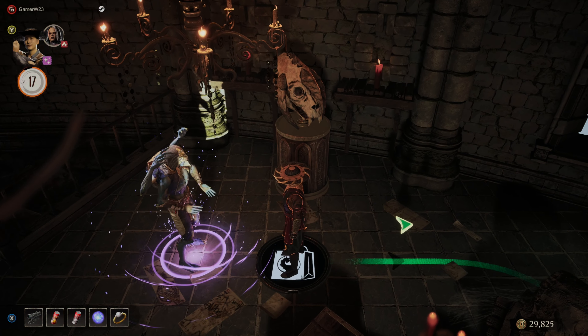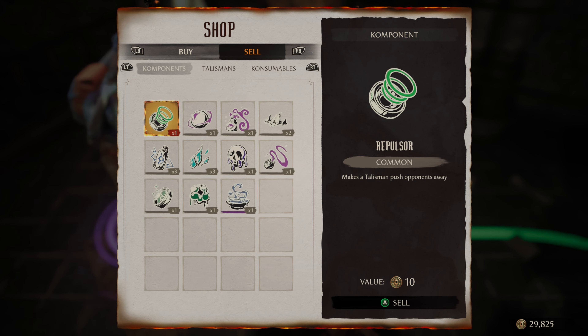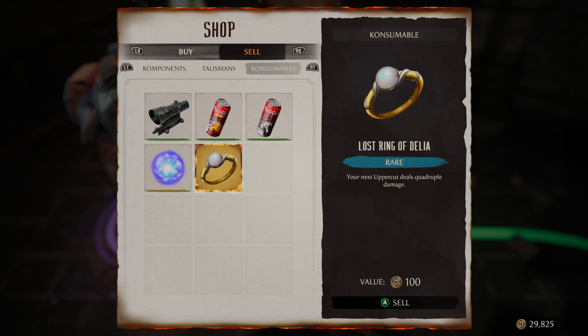Go ahead and enter the shop, and then you can see we have the Ornate Key right here. Go ahead and purchase that if you have inventory space. If you don't, go to sell, go to consumables, and you have to sell one of these.